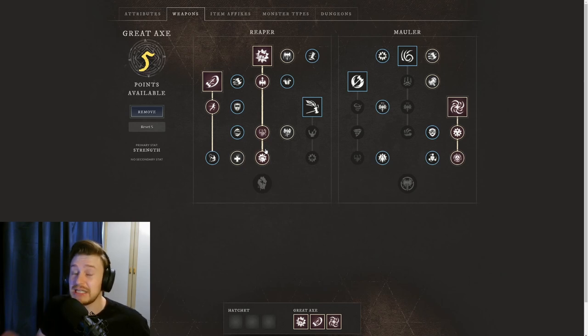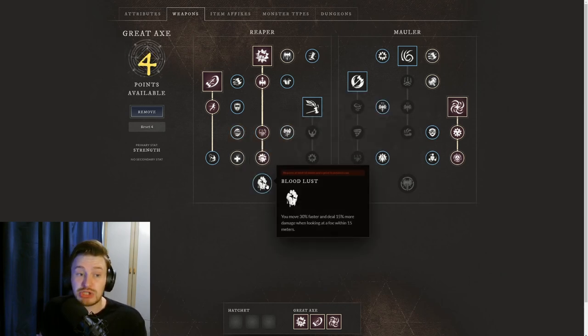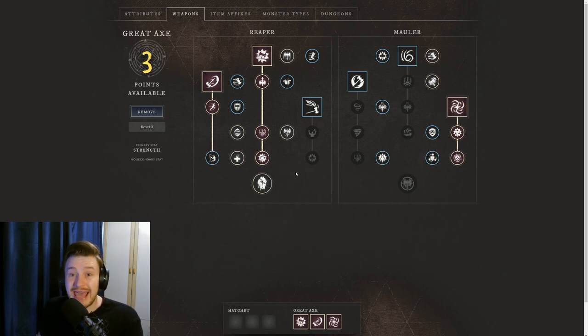Keen Edge increases Critical Hit damage by 10%, which then unlocks Bloodlust. Bloodlust gives you 30% faster movement and 15% more damage when looking at a foe within 15 metres. This is really good for chasing people in PvP, and excellent in PvE Expeditions where you can move around enemies much quicker while dealing extra damage. It's a passive with no cooldown, always active — which is why we think there are going to be balance changes to this for full release.